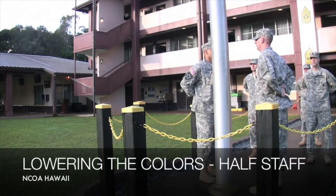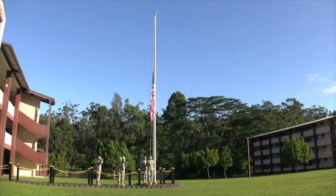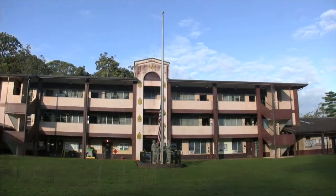To lower the flag from half-staff, the Halyard Pullers will first raise the flag to full staff at the first note of To the Color, and then lower the flag. The flag handlers and NCOIC will follow the same customs and courtesies used when the flag is flown at full-staff. The only exception is on Memorial Day: the flag will be displayed at half-staff from morning to noon, and at noon the flag will be hoisted to full-staff and remain there until retreat.